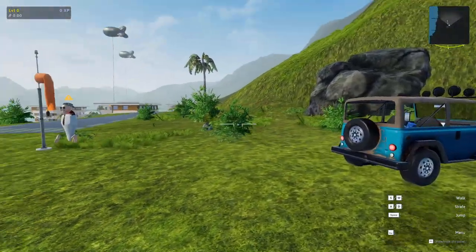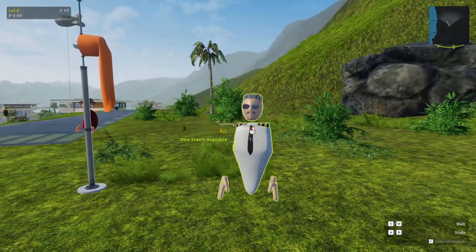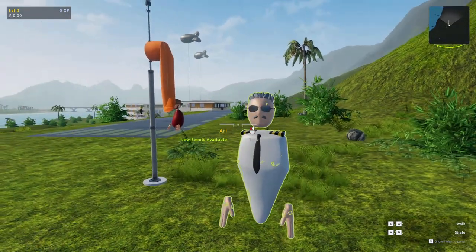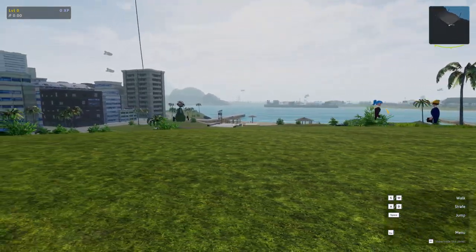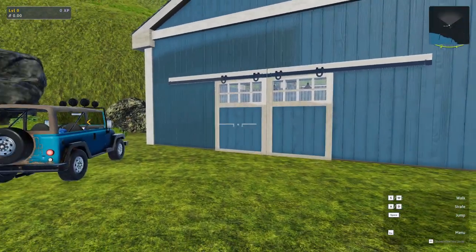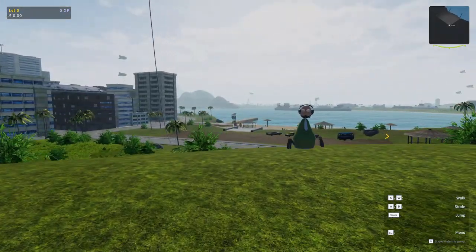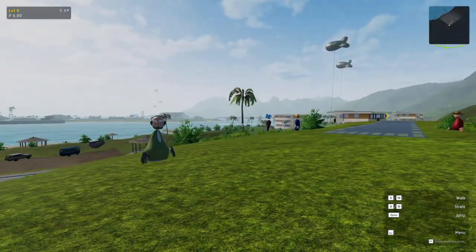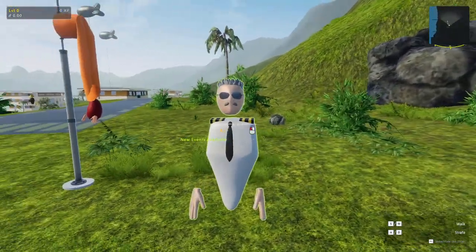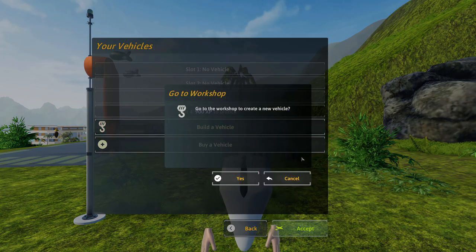A personal problem I've found is that there is actually no invert for player look, which I have a personal problem with, but it's early access. We still invert our axes. So, what is Balsa Model Flight Simulator? It's not unlike Kerbal in a lot of ways. Basically, we're building planes and flying them in this pretty pleasant-looking space, and we can take on missions.